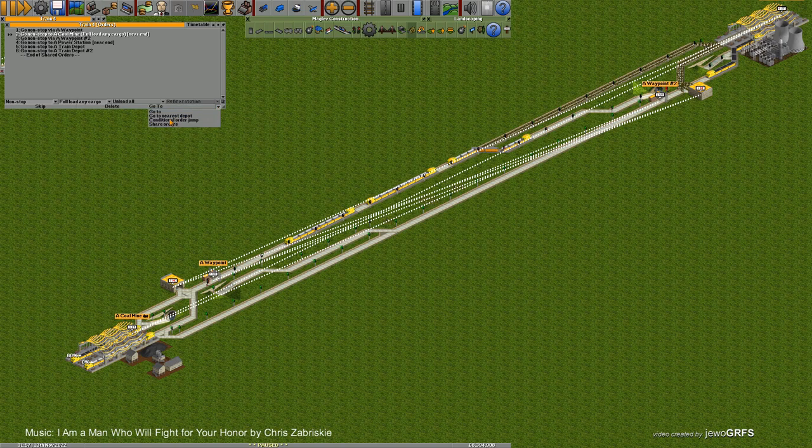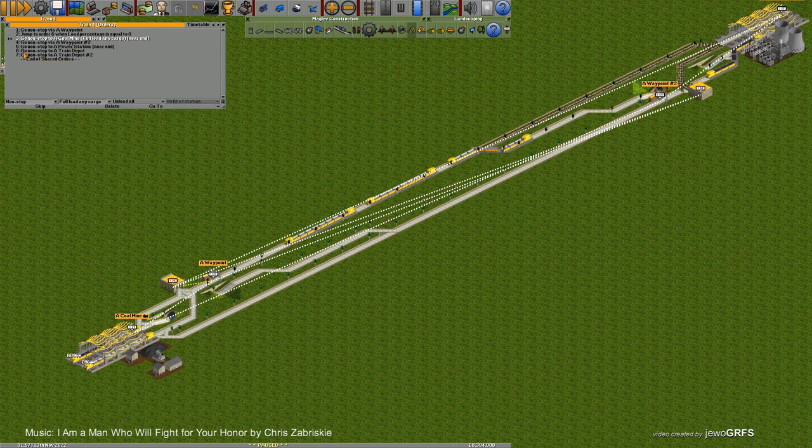I need to use a conditional order — choose conditional order from the list and now show the depot you want to go to. That's position 5, which will shift in a moment when I press it, so now this position 5 becomes 6. We need to change the type of conditional order to 'free platforms', and now after the waypoint, jump to order 6 (depot) when the next station has 0 free platforms.